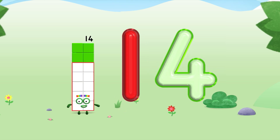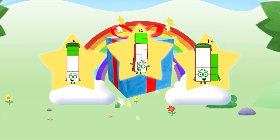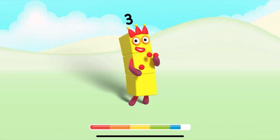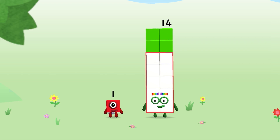Spot on! Well done! You've unlocked a sticker. Which sticker will you choose? You're about to meet number block fifteen. Can you add one to fourteen and make number block fifteen?